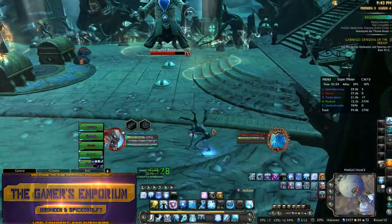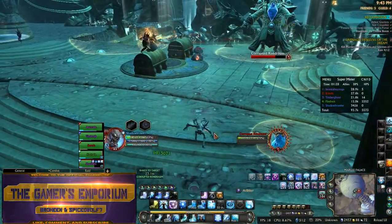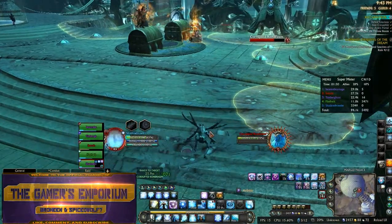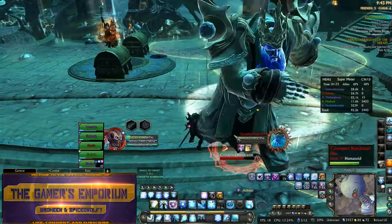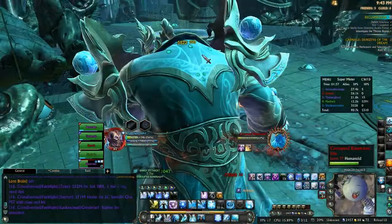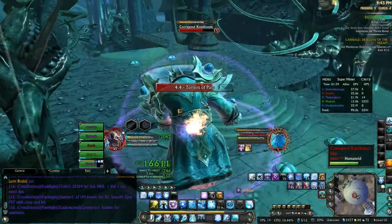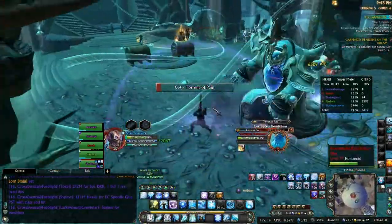That buff is called Internalized Organ. So once you take him through — I believe it's three of the white circles — he'll freeze like that, and then the little livers will come up, and you just have to DPS the livers. When all his livers are DPSed, which should be a total of six if you're doing it the normal way, then he will despawn, and the fight is won, and a chest will show up in the middle.